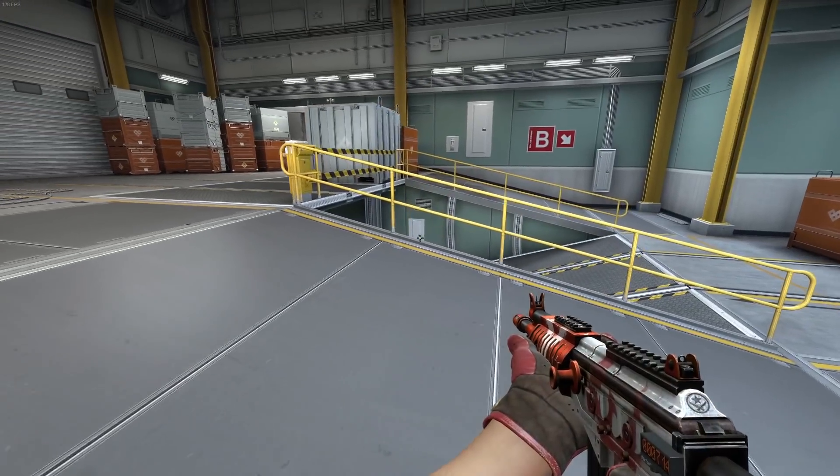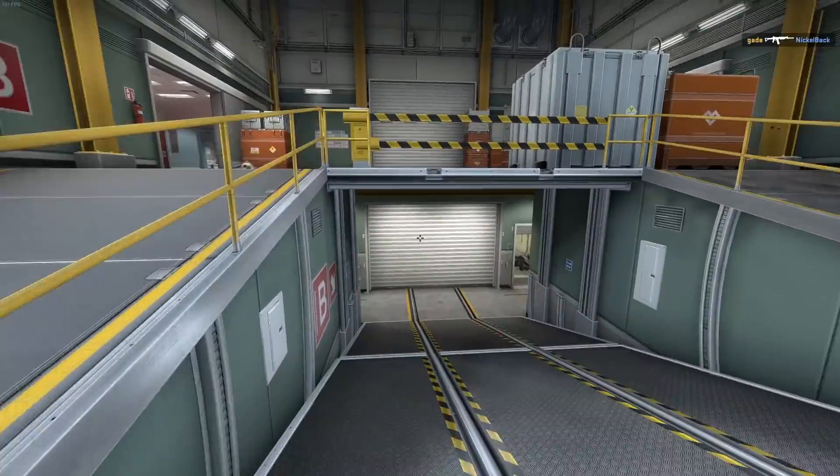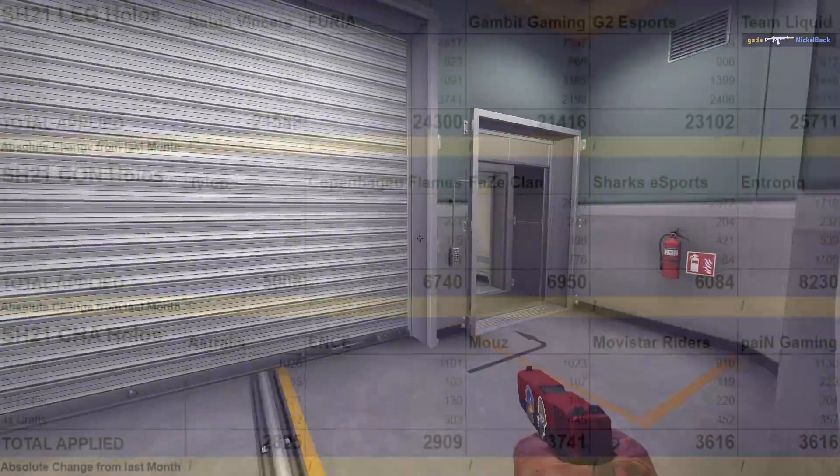By the way, if you want to track foils yourself, there's a tutorial at the end of the first episode on how to do it, which will be in the description. So far, the numbers don't show much — first because capsules only recently went on discount, and second since we can't compare to golds or papers yet.